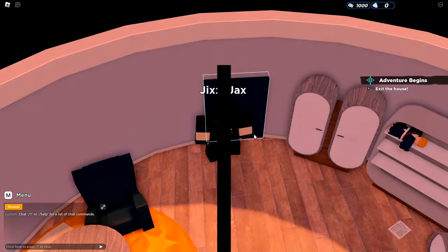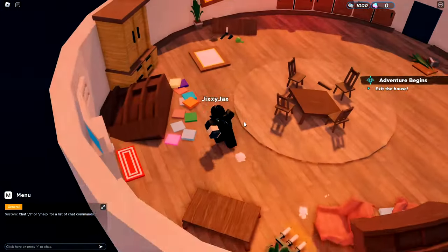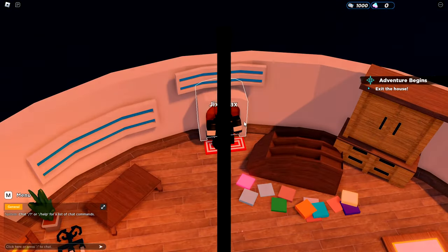Alright, let's interact. Our current mission is to exit the house — let's do that. My house is destroyed. I don't know how they managed to get my real house in this game, but my lord.